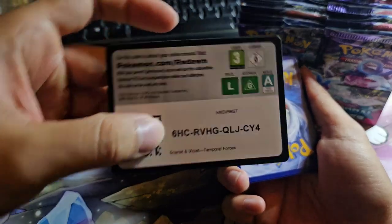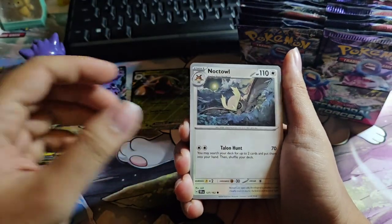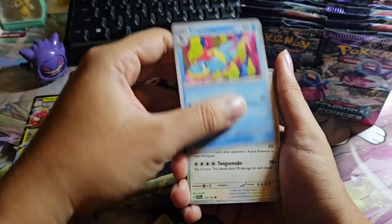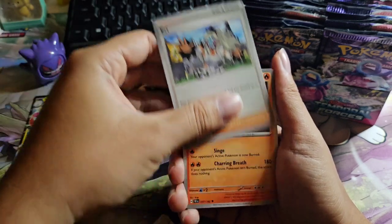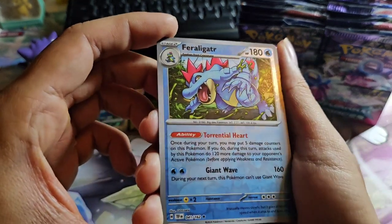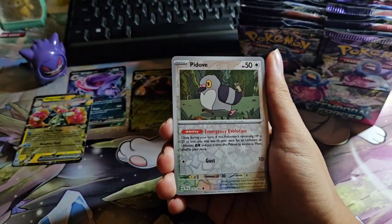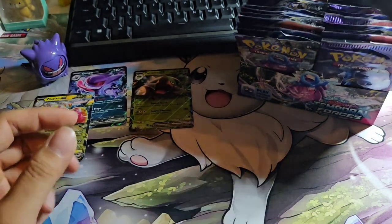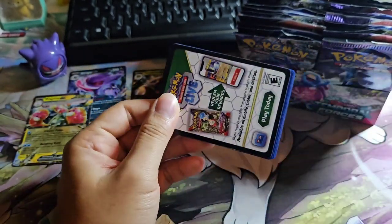Okay, on to the next one. As of now I have no major hit — no Full Art, no Special Art. Noctowl — oh, this is Noctowl! It's been a while too since I saw a Noctowl card. Lickylicky, Mightyena, Annihilape, Ariados, Sandaconda — oh, there we are — Feraligatr! Nice, this is one of my favorite starters. Pidove, Omnagoze Holo — wow, where are the hits? Oh come on, at least give me something!